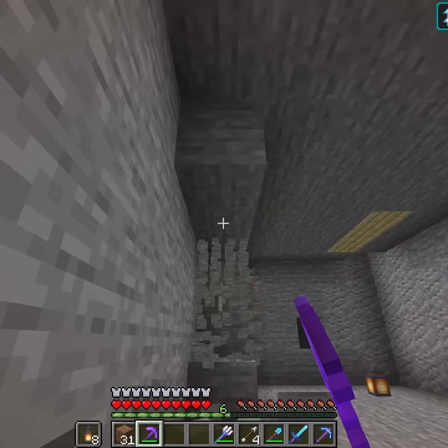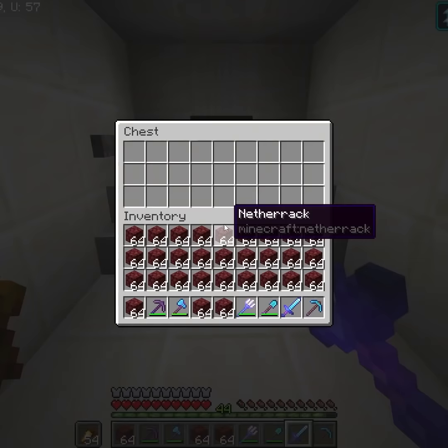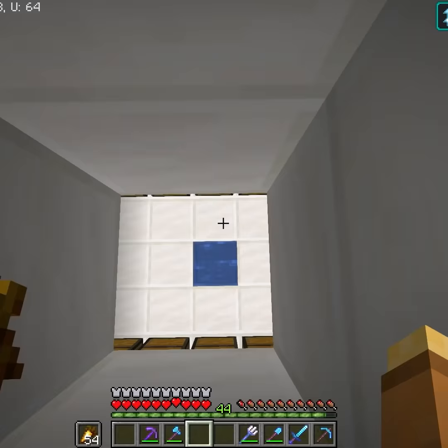That requires me to build a huge and secret vault, so in my regular storage, behind this painting is where I hid it. Place the netherrack in this chest and a hopper minecart siphons it into all of these chests.